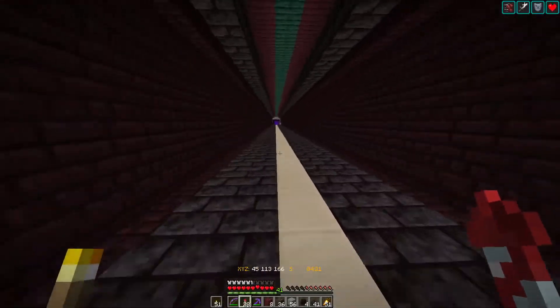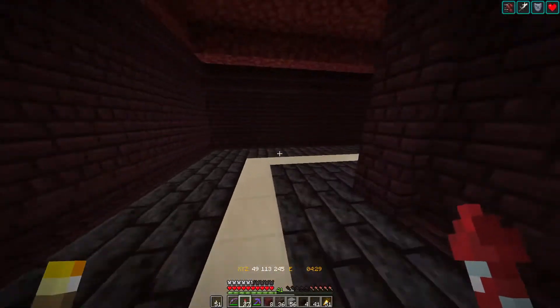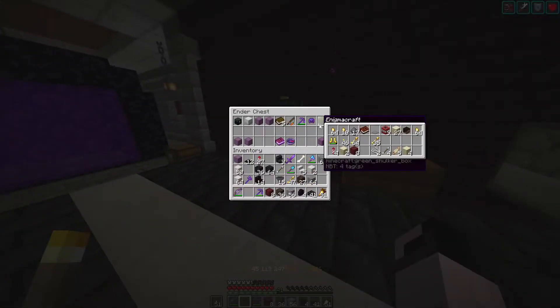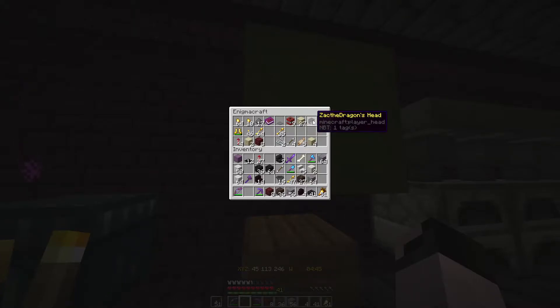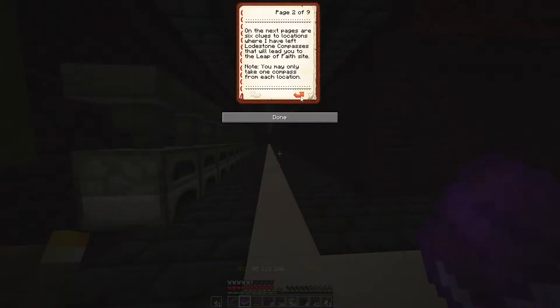What we were working on in the last episode was trying to get all those tokens and the leap of faith. We have quite a bit of it done. Let's make sure he is way down there — he is. We can throw down our ender chest and look at our little book. So yeah, I can see I have quite a bit of junk in here now. Here it is — clues. I looked in the wrong thing. We were able to figure out clue two.